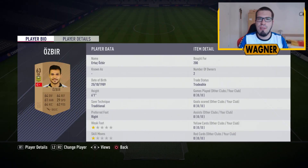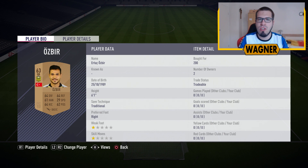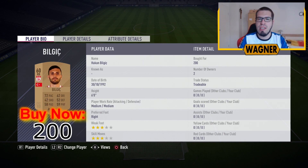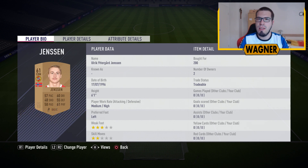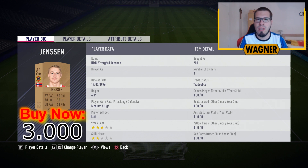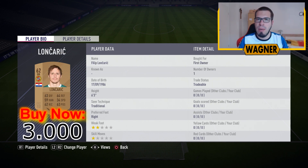Starting in goal with the 63 rated goalkeeper Altach Erzbeer, 200 coins. Then the 60 rated right back Hakan Bilic, 200 coins. Center back number 1 is the 63 rated Ibrahim Ischi, 200 coins. Then we have a CDM playing center back, the 61 rated Ulrich Juttegaard Jensen, the player from Duramso, 3000 coins. And then the Duramso player, the goalkeeper, the 62 rated Filip Longkharic, 3000 coins.